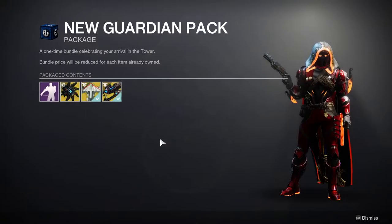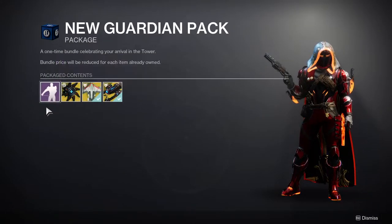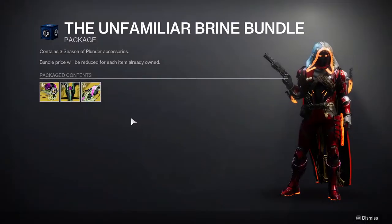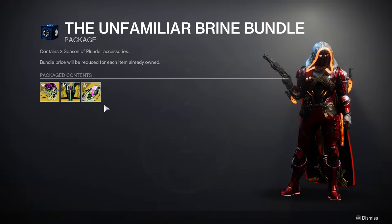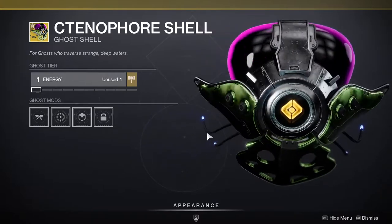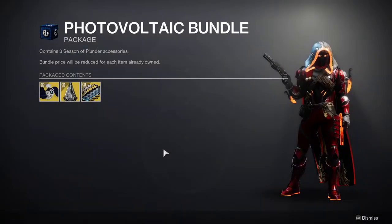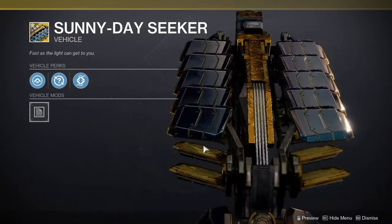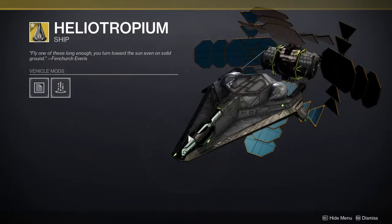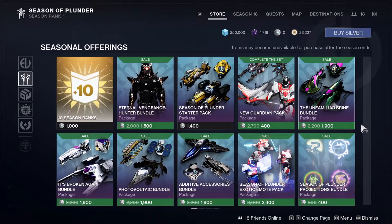There's a new Guardian pack featuring what looks like a floss dance emote — I might actually pick it up since I no longer have it. There's the Unfamiliar Brine bundle, and some new ships and a sparrow that has a pretty unusual look to it. Quite a few ships in this rotation overall.